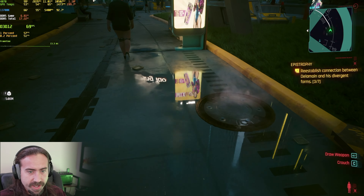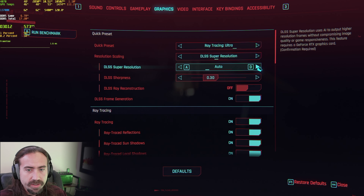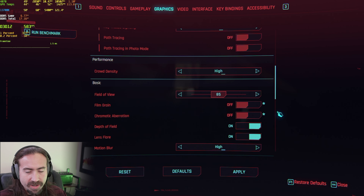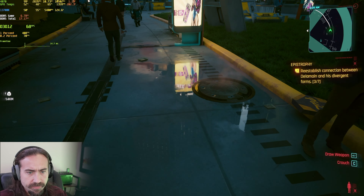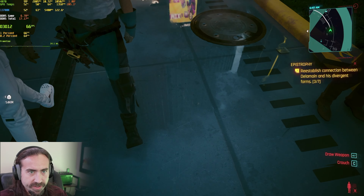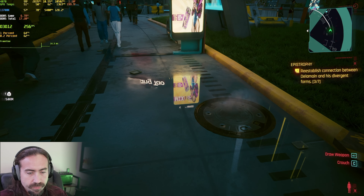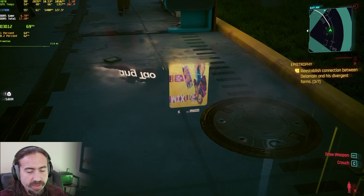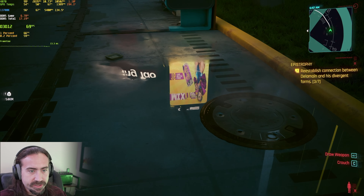Oh, here we go. Yeah, we can really see that clearly. Let's go to RT Ultra, DLSS quality, and we'll turn off ray reconstruction. Let's take a look at what this looks like. Kind of blurry. Let's see what turning on ray reconstruction does. Wow — that completely cleared that up. The reflection — that's unbelievable. Let's just try that one more time. Yeah — blurry. And not blurry. Amazing.